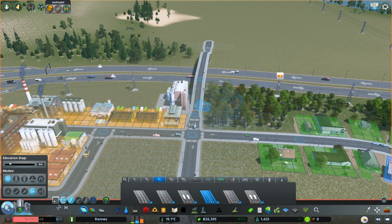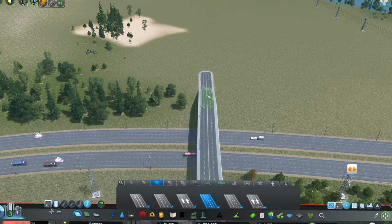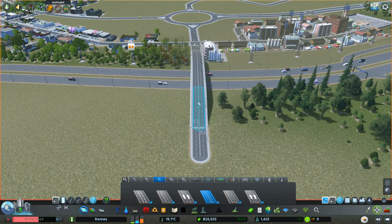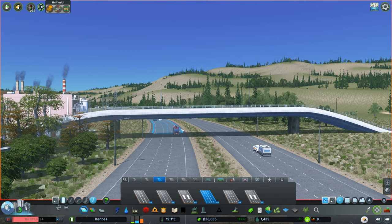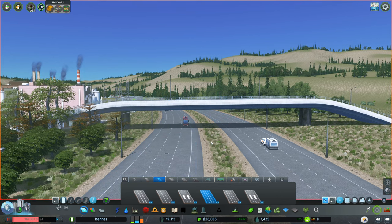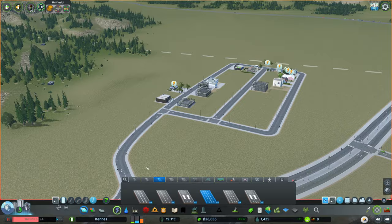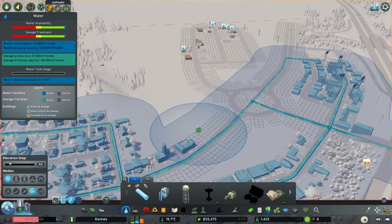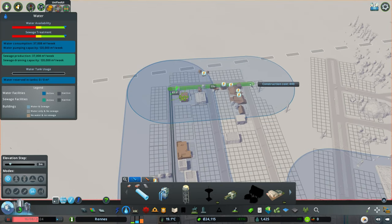I might upgrade this road to a two-way — that could be the better option. Let me straighten that up — it's a bit bent. Using the Move It mod to fix the alignment, there we go — that looks a lot better. We've got enough room so there's no clipping, which I've done before where I look under a bridge and trucks are smashing into the underside. I need to run power over here — connect you to there — and bring water in too, then reattach the pipe to the new road.